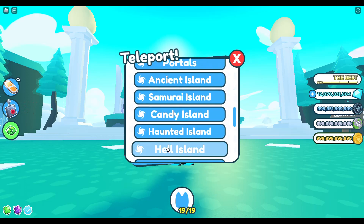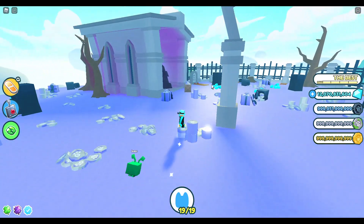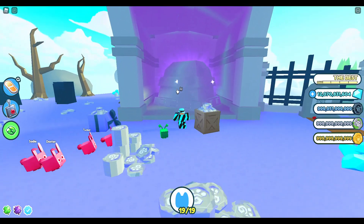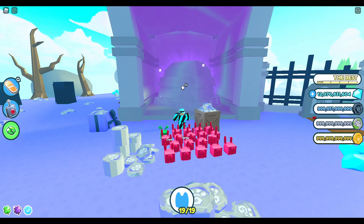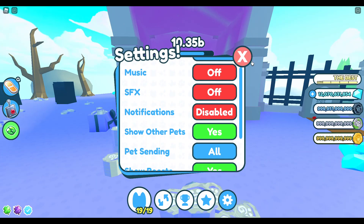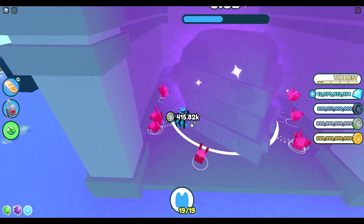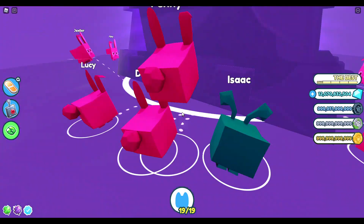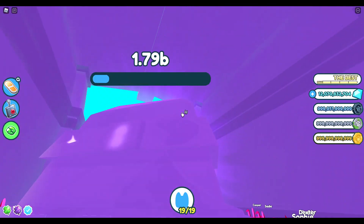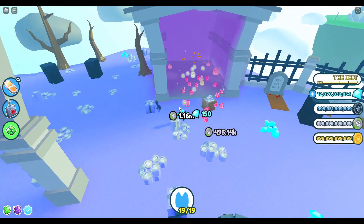The first thing you need to do is go to the haunted area — specifically the haunted island. Once you're there, go to this chest. You need your settings set to 'pet sending all' — if it's on single, you'll have to click the chest like 10 times, which won't work out. With my bunnies and alien pet, the alien pet will break the chest very fast. Move out of the way so loot bags can come out.